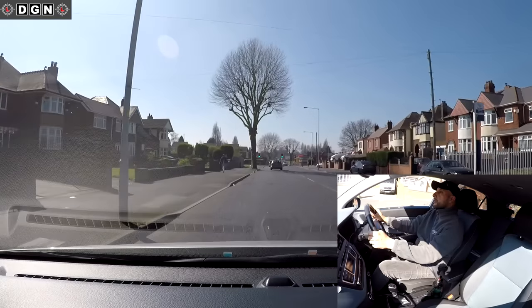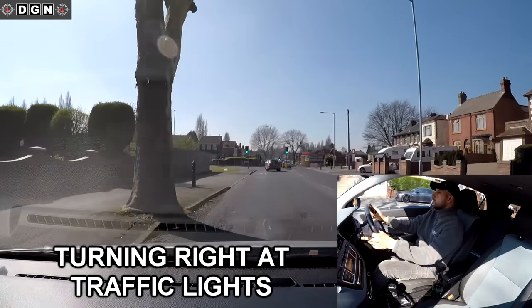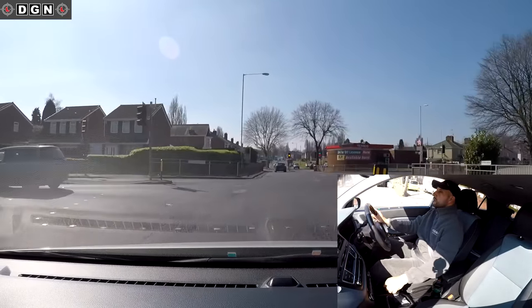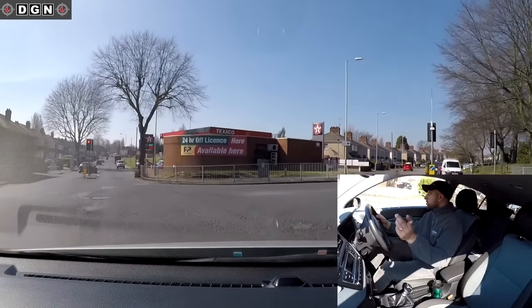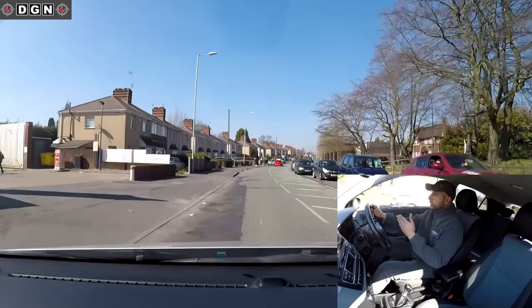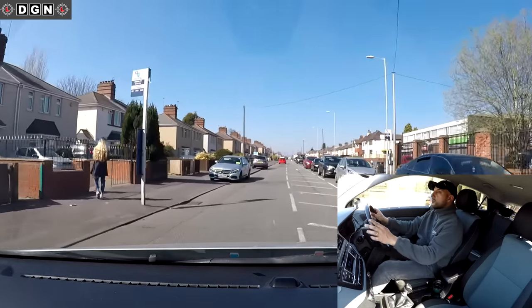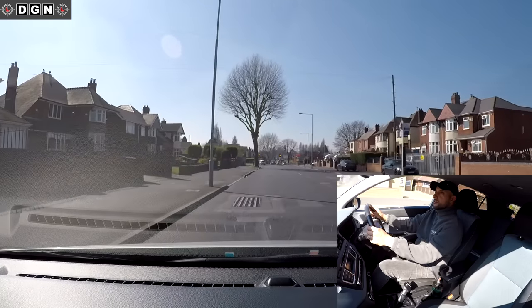At these traffic lights I'll be turning right: checking centre mirror, right mirror, signal right, moving over slightly to the right. The lights are green with no oncoming traffic, so I'll select gear two, clutch up and take my turn. The light has just turned red, but I've passed the first set of lights so I've got to go anyway. Once you're in the middle and the lights turn red, you just continue.